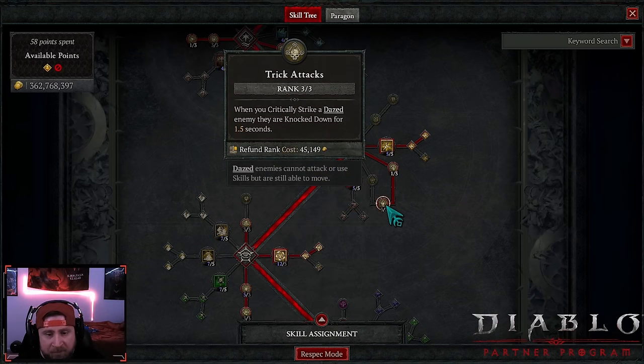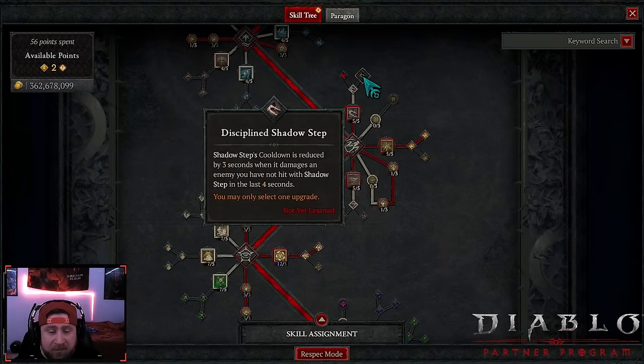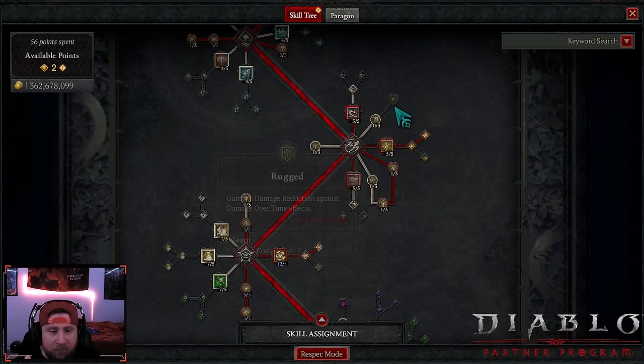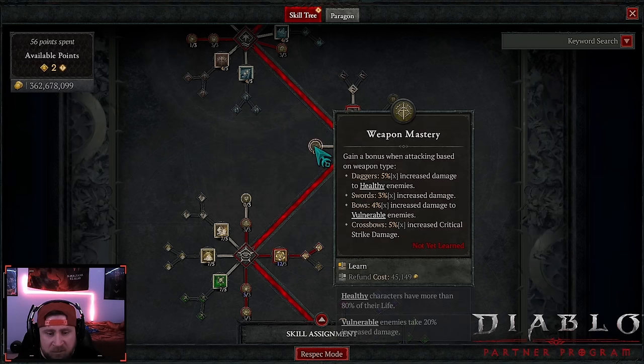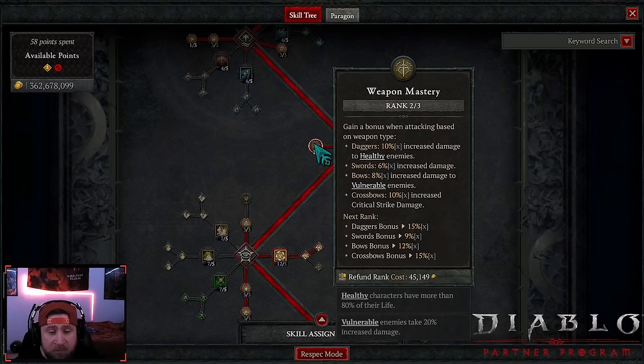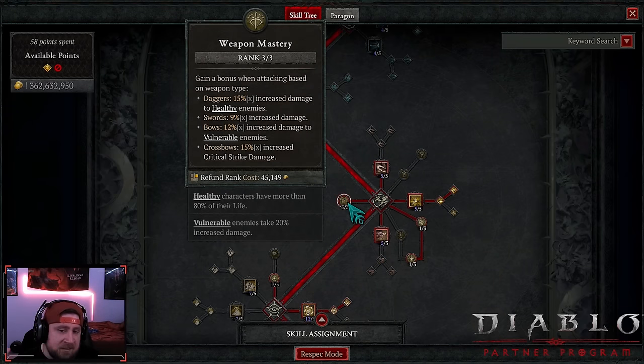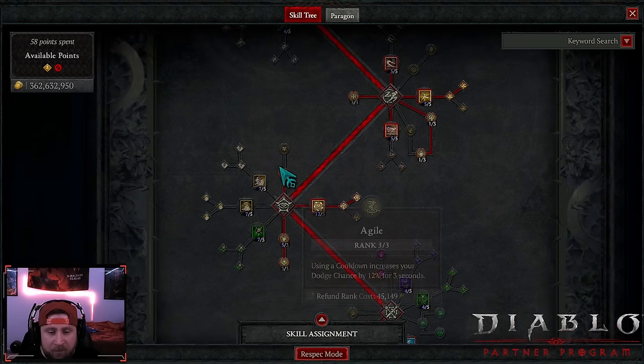However, we could take those points out and put them elsewhere for even more damage on knockdown, or do enhanced dash. You could come up here into discipline shadow step, or take rugged for more damage reduction. What you could also do is take points into weapon mastery — this gives us 10% increased critical strike damage, which is pretty nice since we're using crossbows.